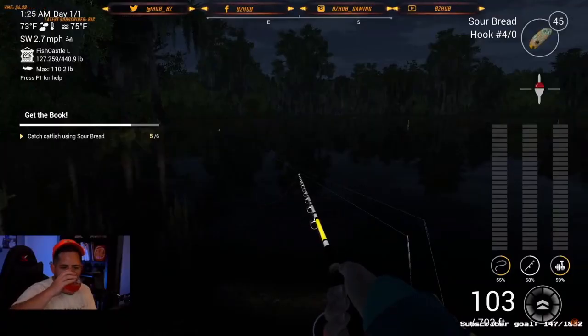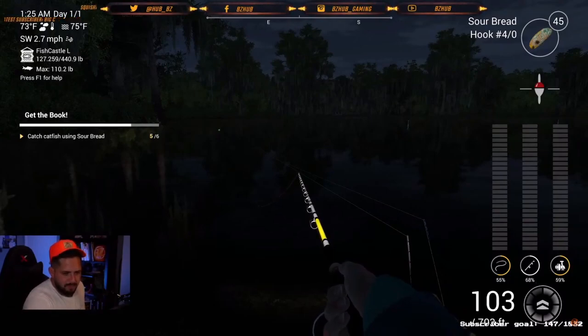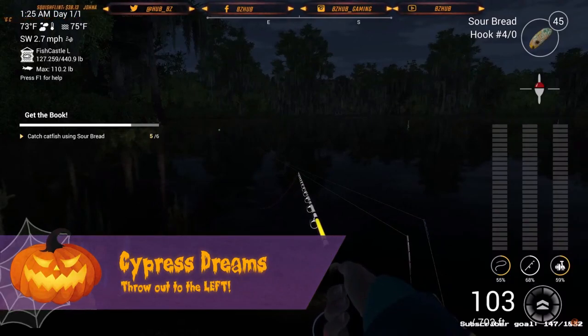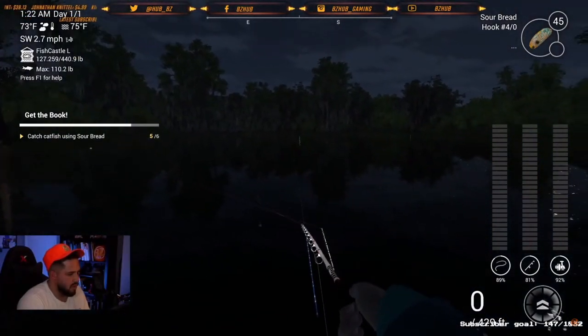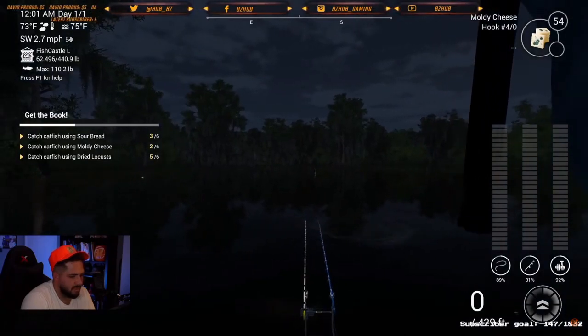Go ahead and set up your rod holder with your two rods out there in a specific location. I'll show you my position right here — where we were catching most of our catfish next to the land was a great location. Throw each type of bait on each rod: moldy cheese on one rod, sour bread on another, and dried locusts on the third. Throw them all out there and wait for your bites.